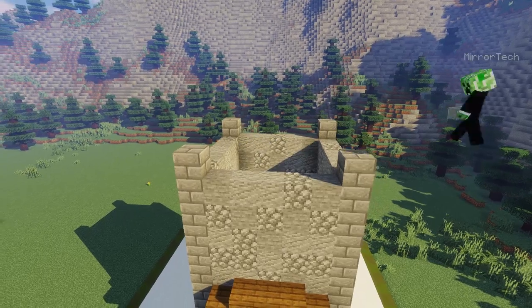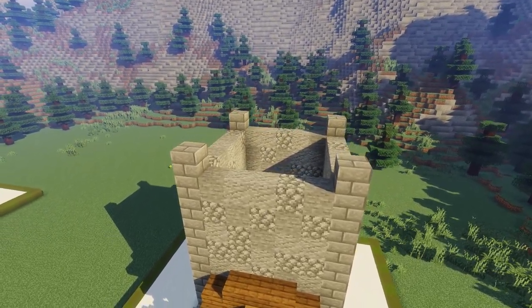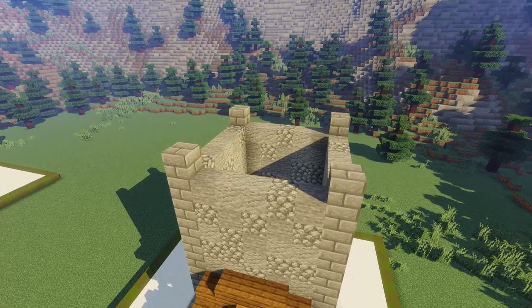Now moving to the top layer of our watchtower, we're going to go ahead and replace this top layer with some polished andesite.